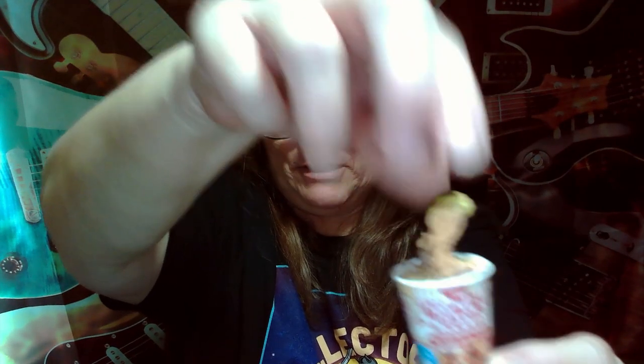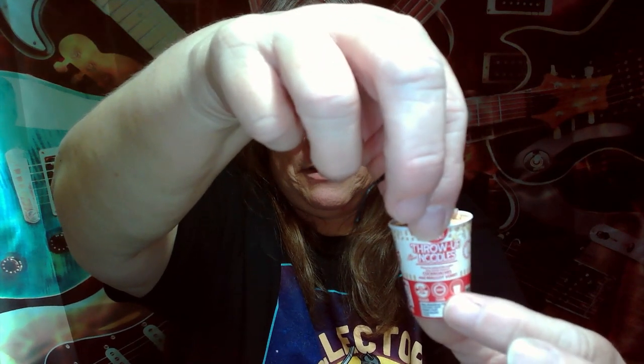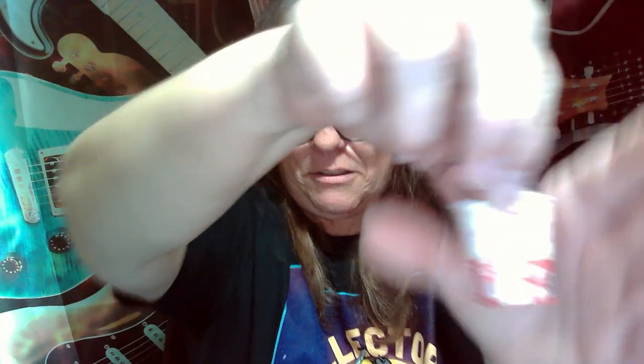So we got snotty money and Scumball Soup. Let's see what this last one is. Oh, it's a cup of noodles or something — Throw Up Noodles! Packed with puke, cockroach, maggots, and vomit. 'Cook and enjoy.' Oh Jesus, that's pretty gross! So we've got throw up noodles, Scumball Soup, and snotty money.